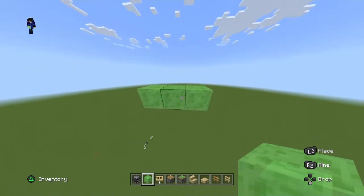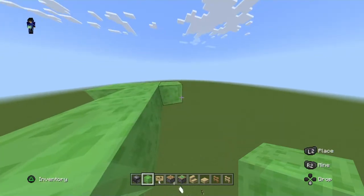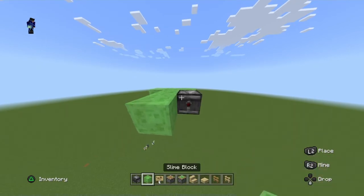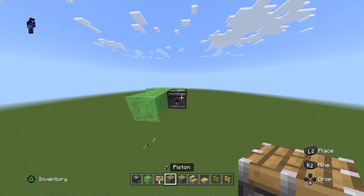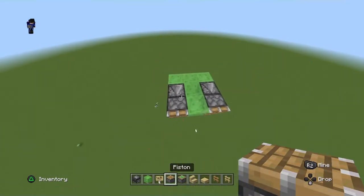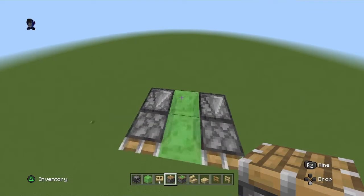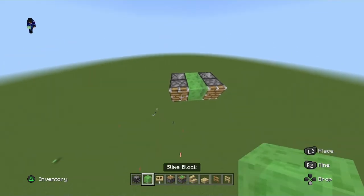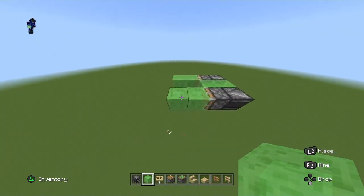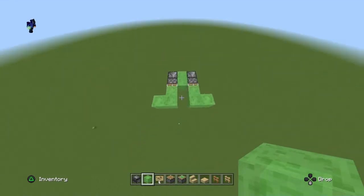Whatever direction you want to go, build two spine blocks out. Then take an observer, place it, and then a regular piston — do the same for both sides. You should have like a big shape. Then place two slime blocks down from the piston and then one out.